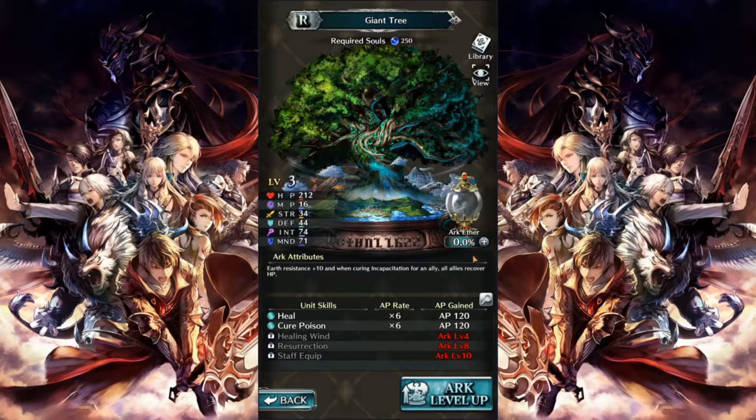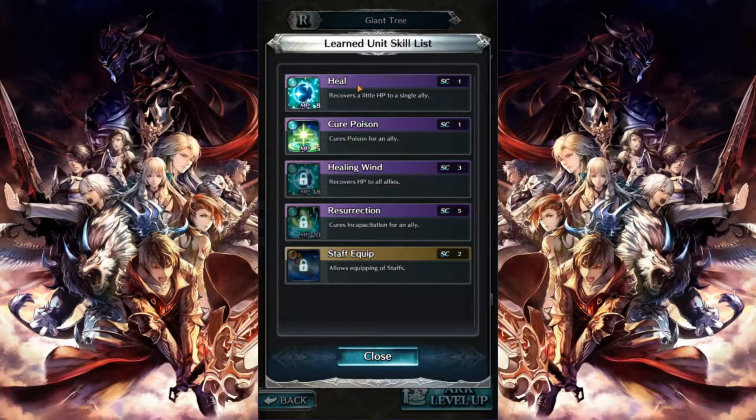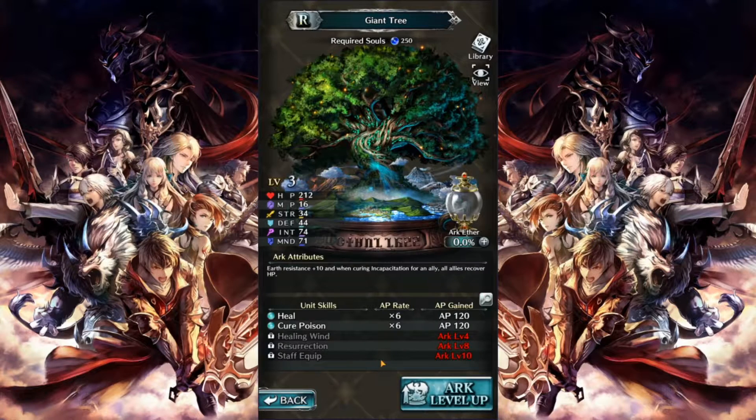The next prerequisite is to have pulled the Giant Tree arc. This is a rare arc, and also one of the best rare arcs to get early on in the game. This will allow you to teach both Heal and Healing Wind very early on — Healing Wind being an AoE heal that can be slapped onto anyone early in the game to keep you in tip top shape.